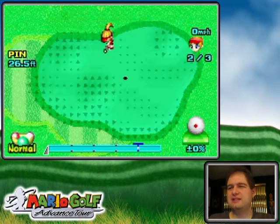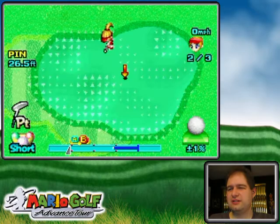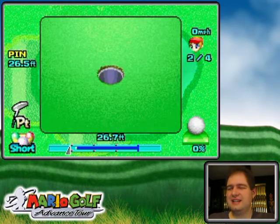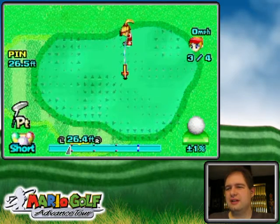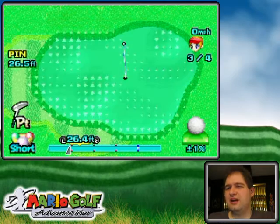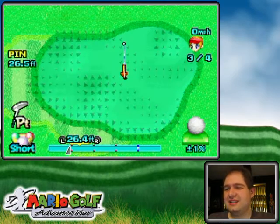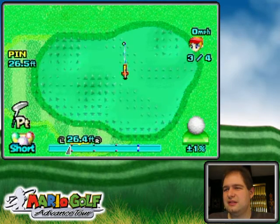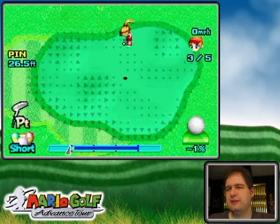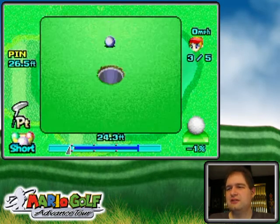Hit it past the break — oh that's perfectly straight, I'm not going to move that at all. In Mario Golf a 26-foot putt is pretty easy, but in real life that would be a dicey one. I can probably get away with using the short putt on this one, just as long as I hit it past the mark a good amount.